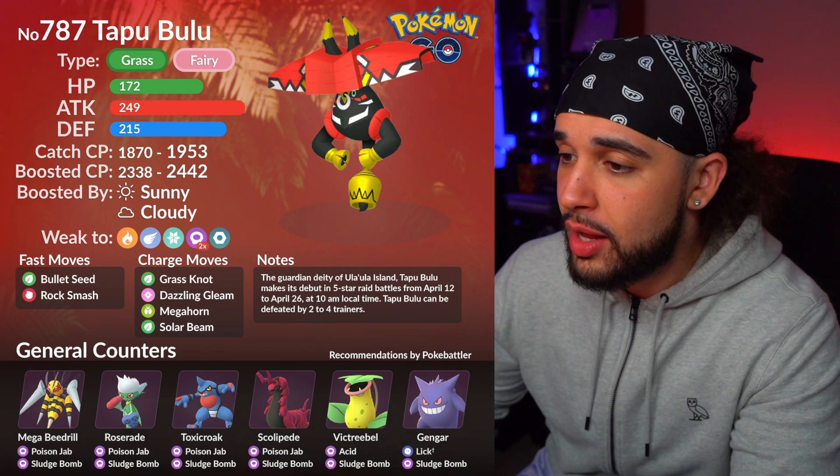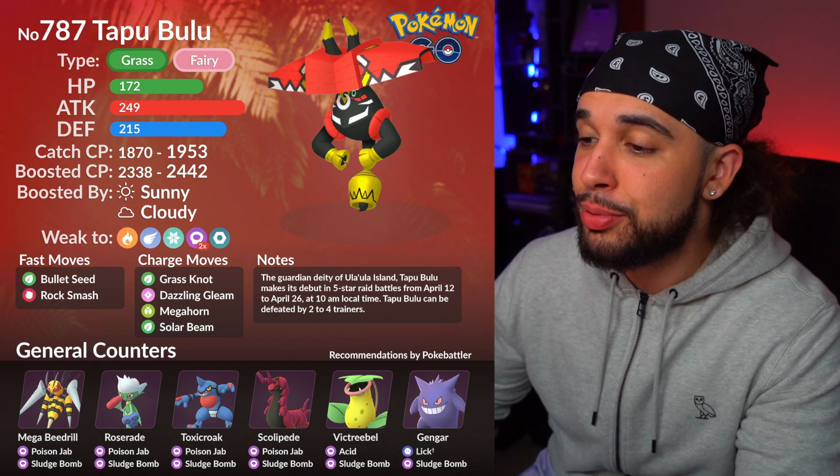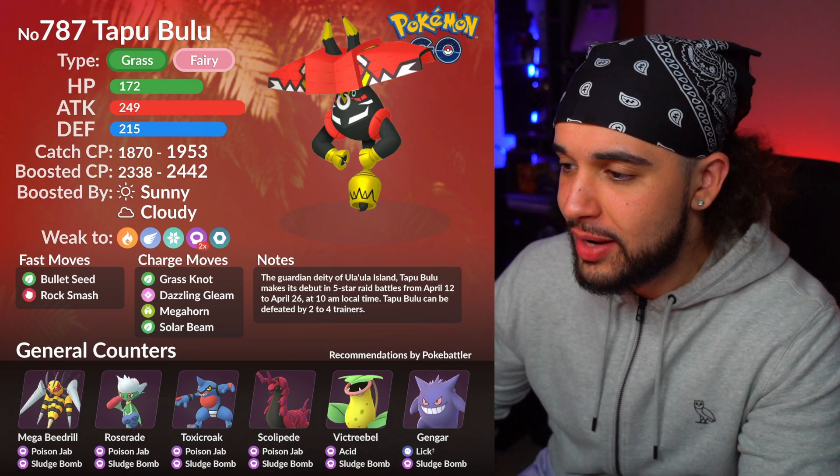It's a Grass and Fairy type Pokemon and it does not have a Shiny available. Its Hundo CP is 1953 and the weather-boosted Hundo is 2442. Again, it's weak to Fire, Flying, Ice, double weak to Poison, and Steel type moves. There's the move set right there.